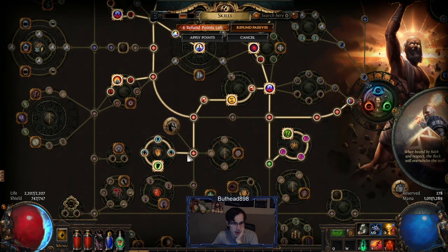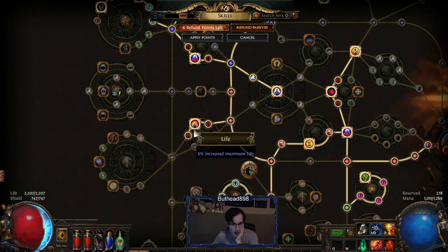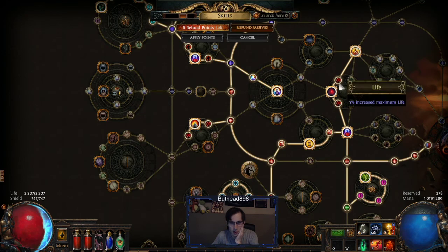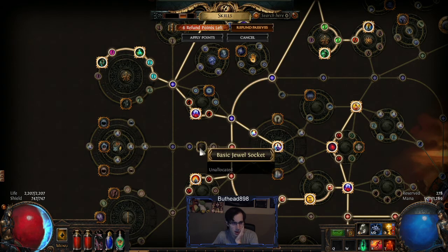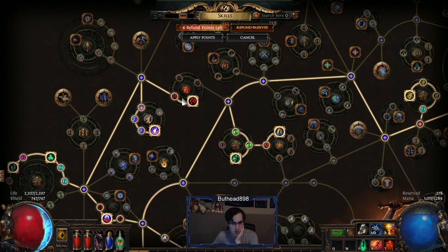Then you pretty much shoot this way for block, and get a lot of resistance and block too. We're going to eventually go CI, and when we go CI that's when we respec all the life nodes off — all four of those points. We're keeping this one now just because it gives minion damage. Those seven points back will be reallocated. Eventually we'll get Blue Nightmare — we'll go here for four more block. Eventually when we go CI we'll get Zealot's Oath. These two points I took just to get some life — these two will get respecced when we go CI too.